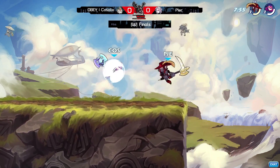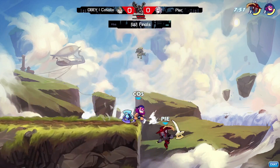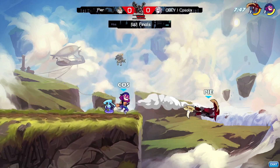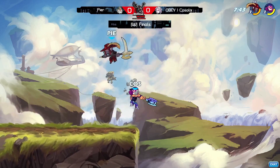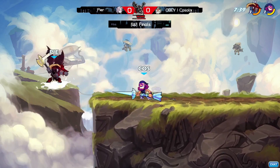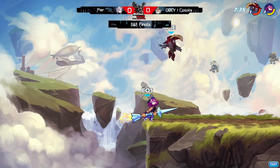Pierre coming in first with that unarmed down there allowing him to get the first weapon. Kostelix on the axe getting that nice neutral air, gets the side air. Pierre coming back to stage with the nair. Kostelix using these axe hits waking up, getting the falling side air — working pretty well. Gets behind Pierre, picks up the lance, punishes the side sig, hits the big neutral sig.